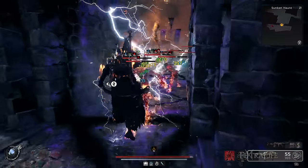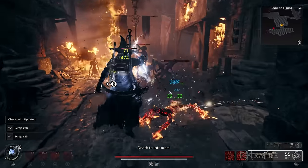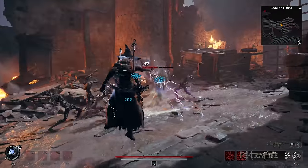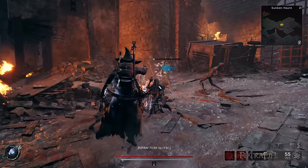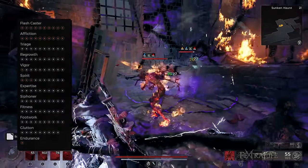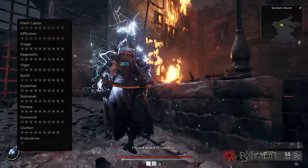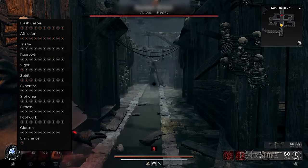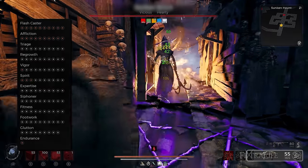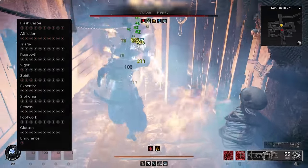I've had so much fun playing with traits since the cap was raised to 85, which gave me more options. The Plague Harbinger build gives anyone the freedom to use the traits they think will work best, so feel free to be creative. Choosing the Archon Archetype grants a free level 10 Flash Caster, providing Mod and Casting Speed increases. The Ritualist Archetype's free trait, Affliction, increases status effect duration by 100% — since we're applying constant status ailments, this works perfectly.